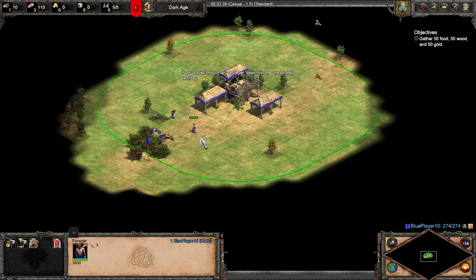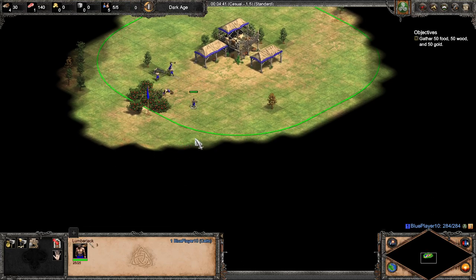If you haven't found any gold yet, search in the unexplored territory. One important thing: villagers can only carry one type of resource. This forager has eight food, and once he collects ten he goes to the town centre and drops off the food. If you change resource, it will lose the food — it will just vanish and won't go to your stockpile. So make sure you don't keep switching between different types of resources.